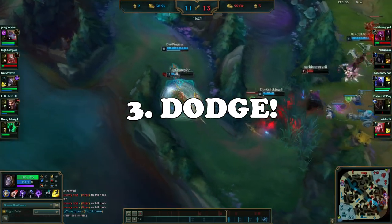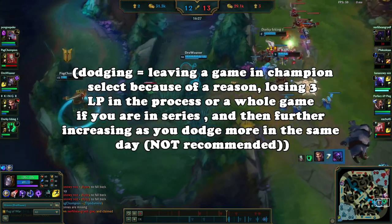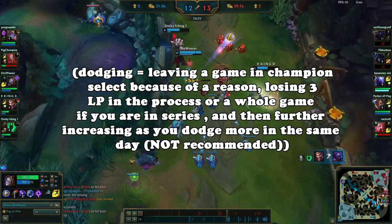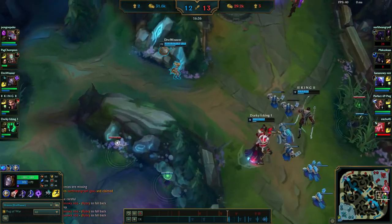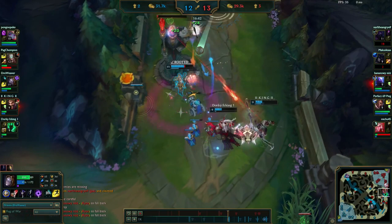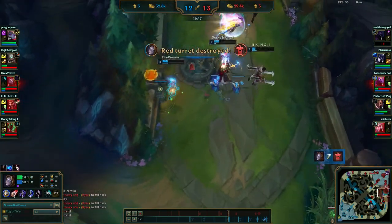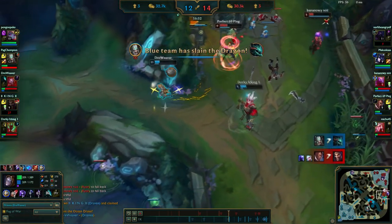The third tip is dodge. If you dodge you'll get a 3 LP penalty and a 5-minute wait until the next queue, which is infinitely better than losing 20 LP and also getting mad in the process. Don't dodge in series — just ask for someone else to dodge if possible, or suck it up. If you dodge in series you'll have a loss by default. Don't dodge a second time in the same day because both the LP and time penalty increase. You can save up to 100 LP in a week if you use it wisely.